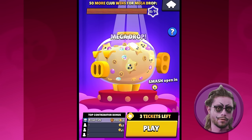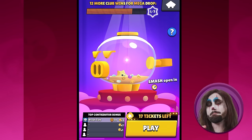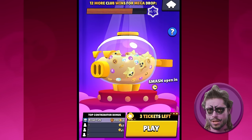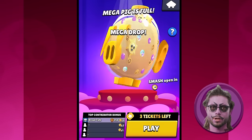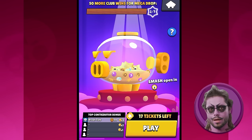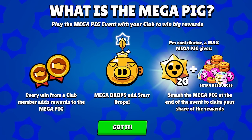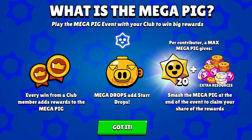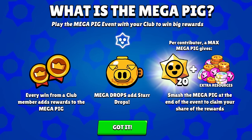You can increase the level of your Mega Pig five times, and reaching new levels will significantly increase the number of rewards you get. Your club needs 50 wins to increase it just one level, and if you want a max Mega Pig your club will have to have 250 combined wins. If everyone in the club uses all of their tickets, you only need a 46% win rate to make that happen if you have 30 people in your club.